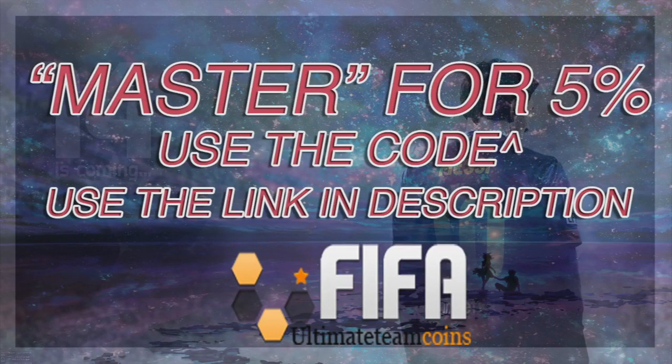Instead of wasting your money on packs and getting jack shit in them, might as well just buy coins from FIFA Ultimate Team Coins and get the players that you want — the team of the year, team of the week, or whatever players that you want. Make sure you use the code MASTER for 5% off.